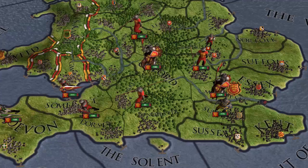You also have to pay attention to your family members, because this is a multigenerational affair. Once one leader kicks the bucket, you take control of the heir to the throne.